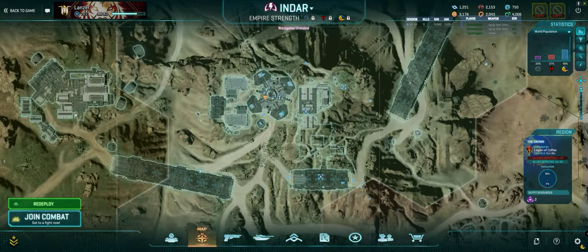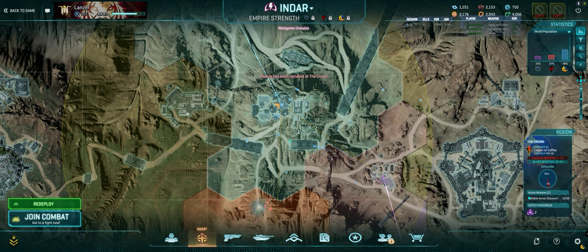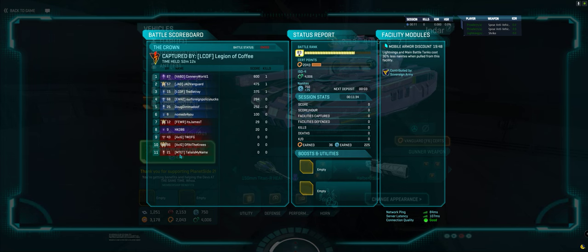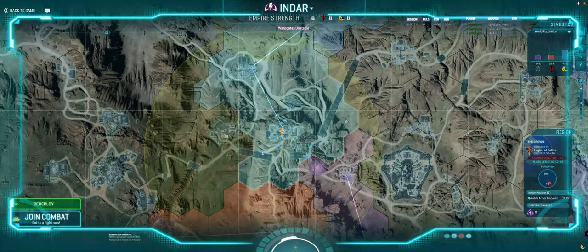On top of that are modules. Anytime I want to pull a Vanguard I always drop a module asset — specifically the mobile armor discount. What that does is decrease the nanites required to pull a tank by an additional 30 percent. So that 360 when I install the module now becomes around 252 nanites. That means I can pull roughly three and a half tanks for 900 nanites. That last half-tank just means I need to survive long enough for the ticker to hit once and I'm good to go again. That's economical — if you play smart you can play a Vanguard game all night long.